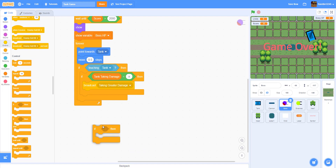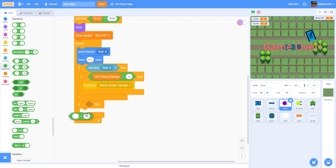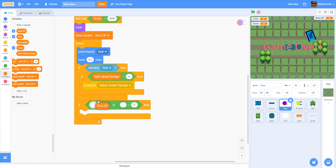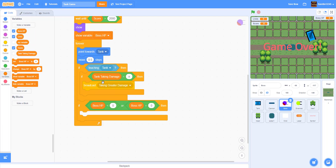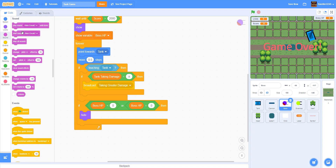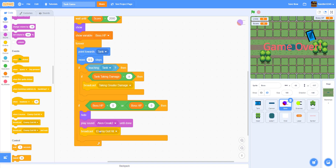We also check: if boss HP is less than or equal to zero, then we hide the boss because it's dead, play the sound 'alien creak 2' until done, and then broadcast a message called 'you win' once you kill the boss.